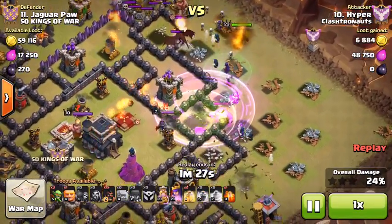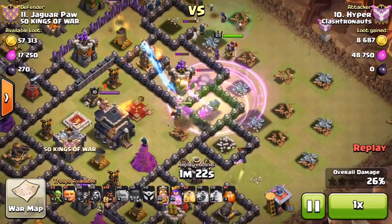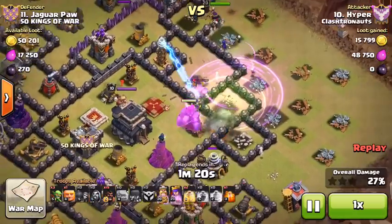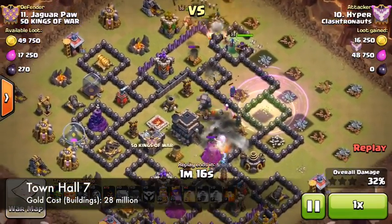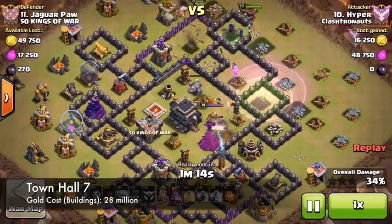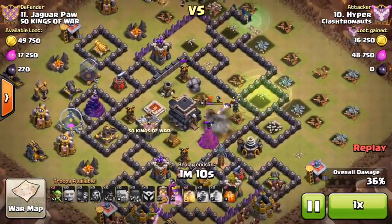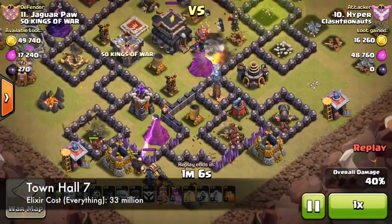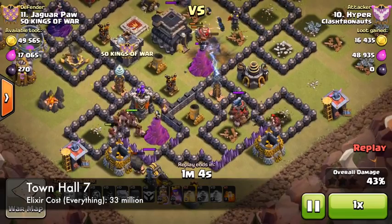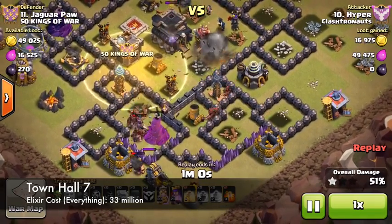Let's take a look at Town Hall 7. I'm going to show you the cumulative costs at each Town Hall level. At Town Hall 7, it costs $28 million gold to do all of your building upgrades — not including walls. When you look at elixir, it costs $33 million, a little more than gold because it includes the laboratory and troop training.